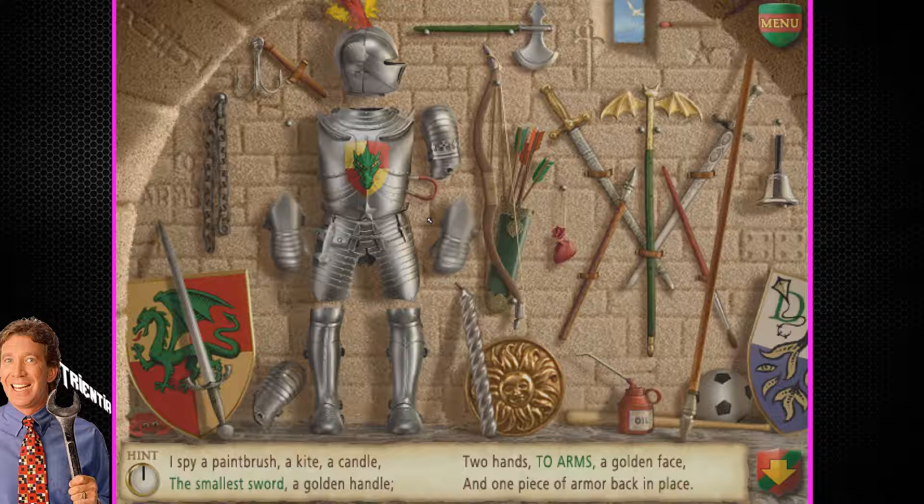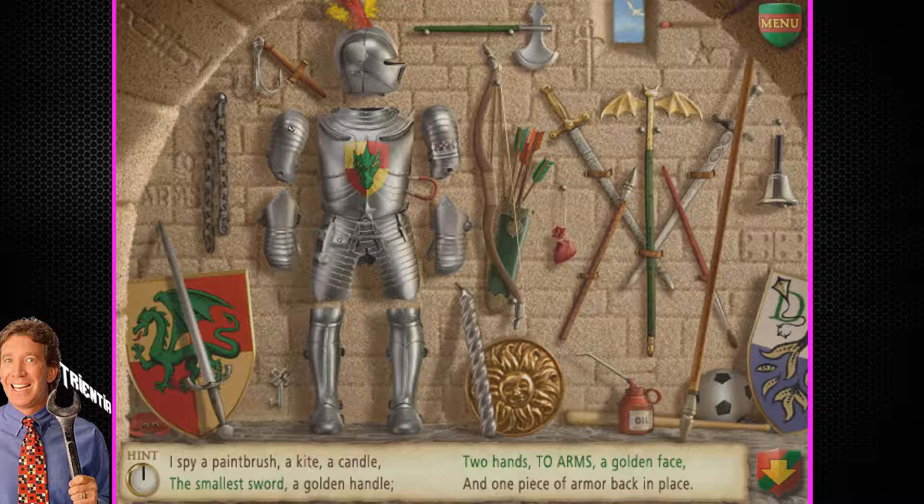I thought you went right to the doing, dude. Don't just sit there and scratch your doing — this is a kid's game, dude. Two hands! A candle — it's the sound of a candle. It's a match. A golden face. And one piece of armor back in place. A golden face! Get over here. One piece of armor back in place. A golden handle.